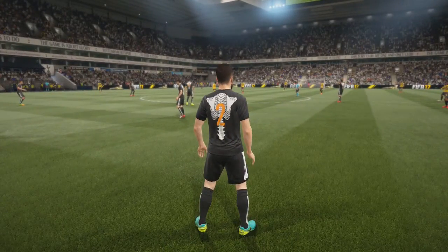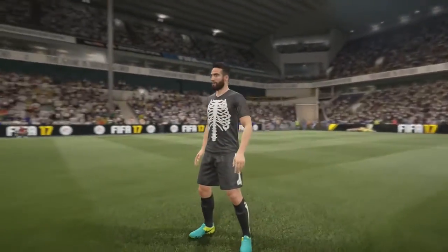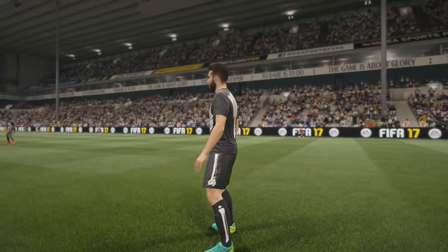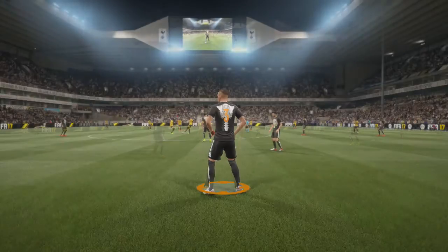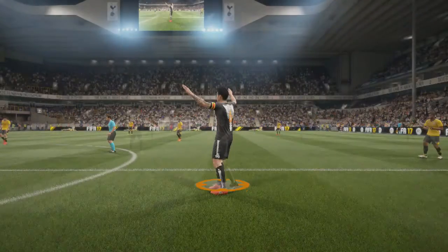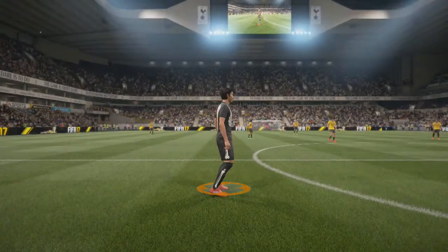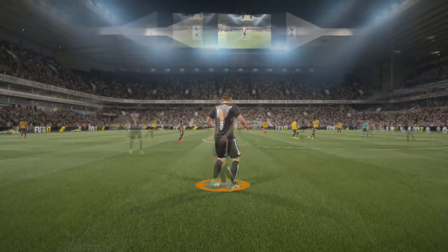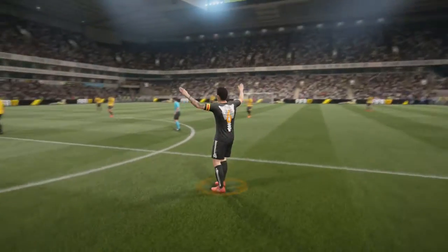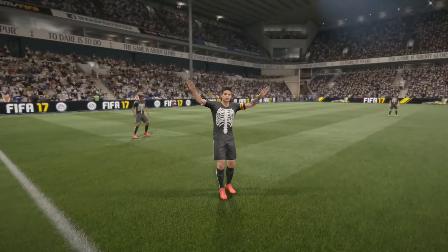This is where it looks really cool — I love how it has orange numbers on there, it just looks really great. As you can see on the player here, this is what the kit looks like with a full 360 view. That's basically it for this video — it's a great kit, I would recommend doing it. It only costs about 4,000 coins. Enjoy this little goal I scored and I'll see you guys in the next video.